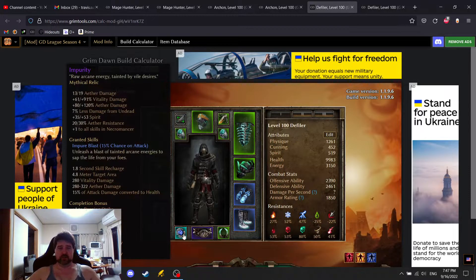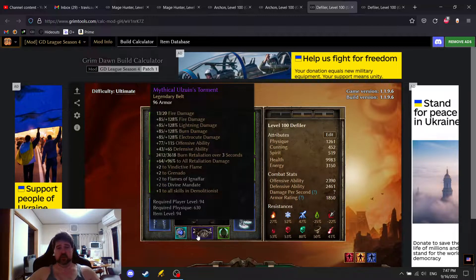I made this character super tanky. Impurity — the Necromancer relic — is basically Aether damage. I think I have enough percent Aether damage where I could swap it out with Serenity, but the Aether Vitality damage on attack is pretty nice. The Demolitionist Belt — I lose some Aether damage on this, but the fire damage is converted to Aether damage. Vindictive Flame is nice, plus one to all Demolitionists is nice. But I could do better on the belt — there's just not really many options for Aether Defiler.